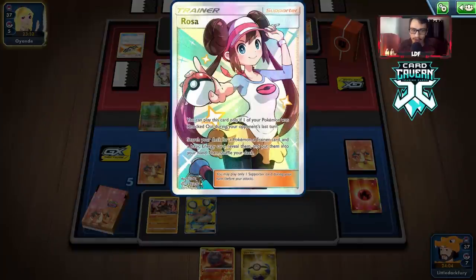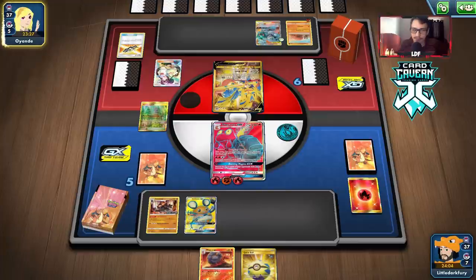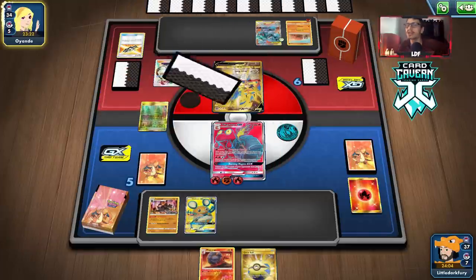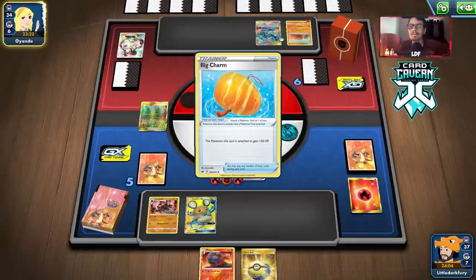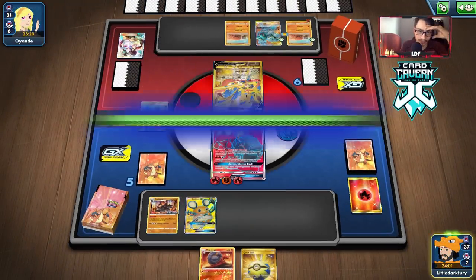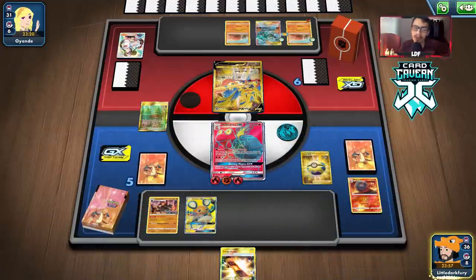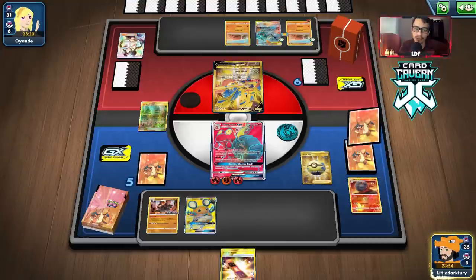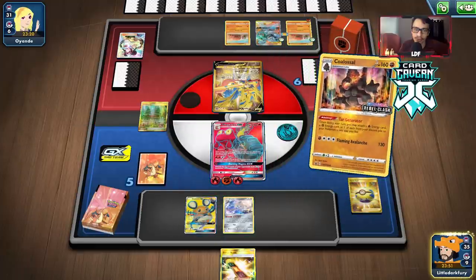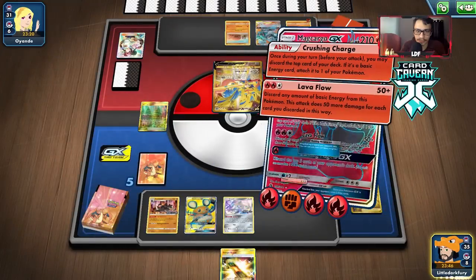They're going for a Rosa — search deck for a Pokemon, Trainer, and Basic Energy. They get Big Charm, Trapinch, and Energy. Flygon can one-shot Makargo, which is what I'm scared of. Let's Quick Ball — we should just get Jirachi since we have the Escape Board. Let's keep doing Tar Generator.